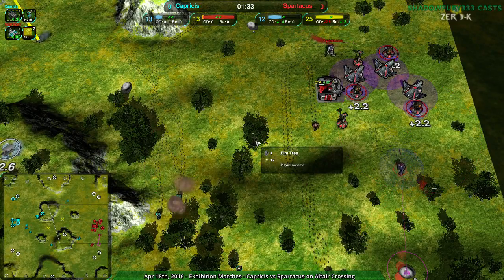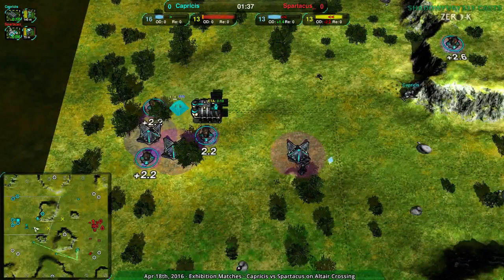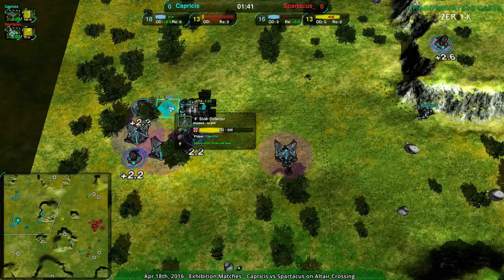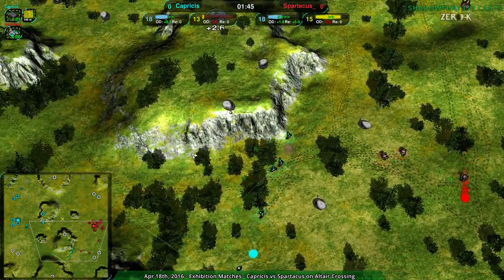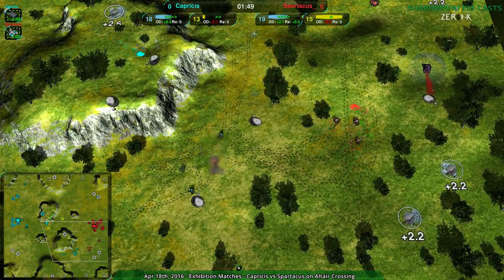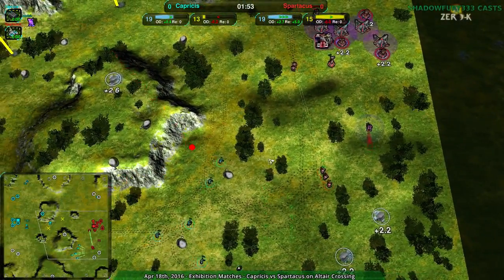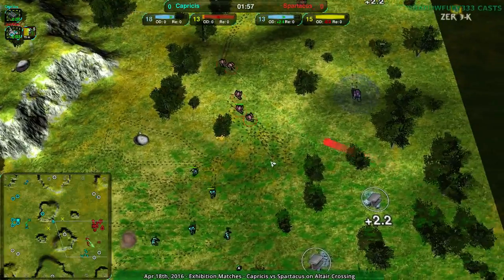Honestly, Spartacus is ahead with energy thanks to the reclaim, so it's not going to be a huge loss. But Capricious doesn't even have the energy they need - this solar collector kind of needs to be finished too. I really don't know what Capricious is planning right now. I feel like Capricious is trying to get the harassment in there, but Spartacus is just stopping them at every turn. The bandits are everywhere, it's not really working out. So Capricious doesn't have a whole lot of options.